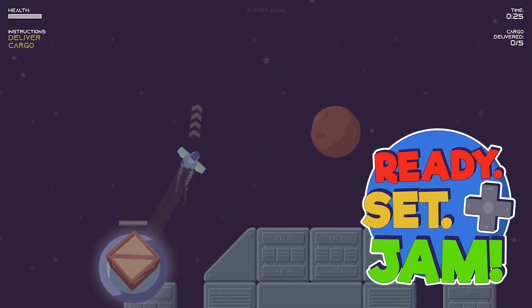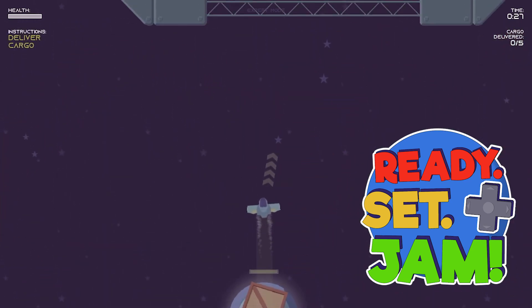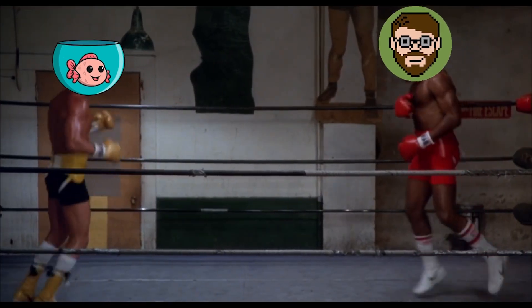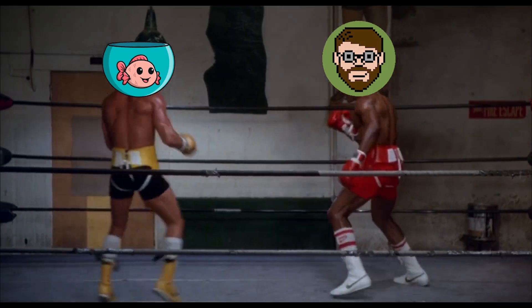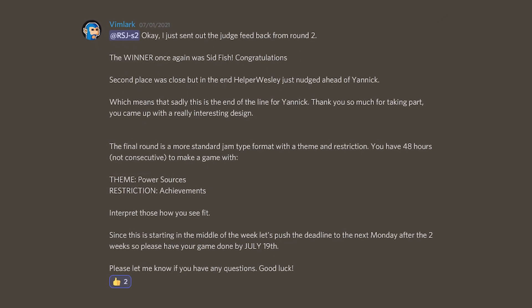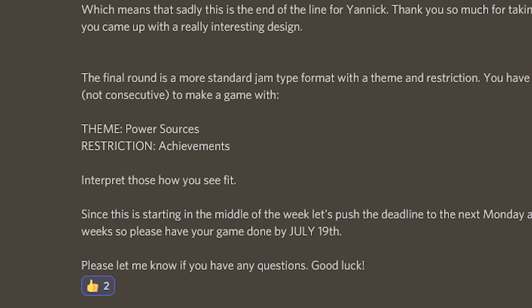This is the last of my 3-part devlog series as one of the contestants on Vimlark's Ready Set Jam. It was now down to Helper Wesley and myself to see who could take out the second series. In this final round we had to make a brand new game with the theme of power sources and restriction of achievements.